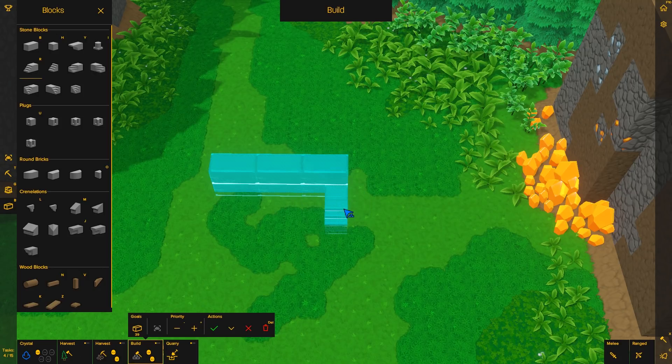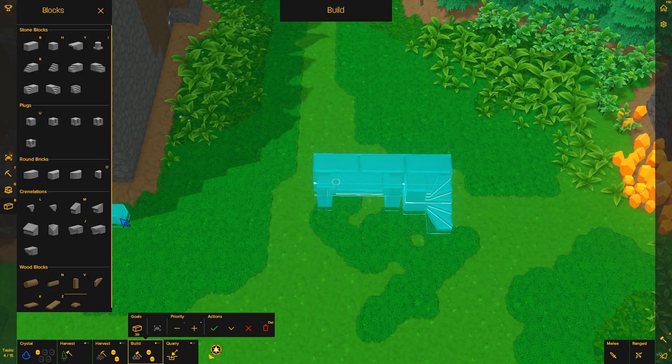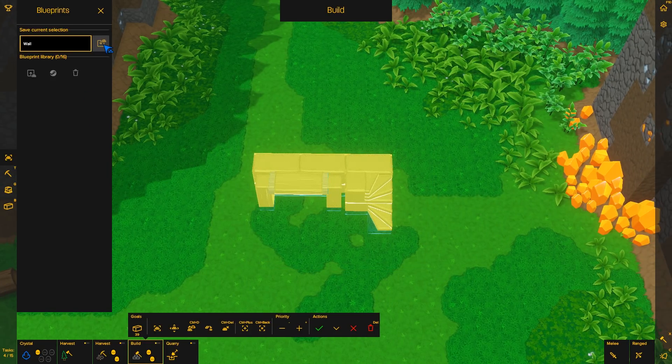Let's try the rounded stairs here — put that down, place a block, that looks pretty cool. Now we need a pillar, then the wooden platform attached like that, one more here, and now it connects so they can stand on it. We click up here where it says blueprints, select it, give it a name, and click save. Now we have that chunk of wall saved as a blueprint.